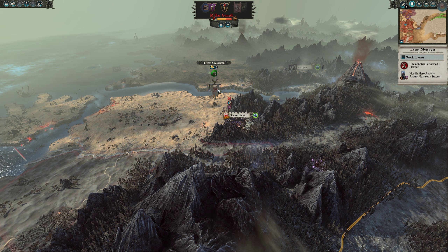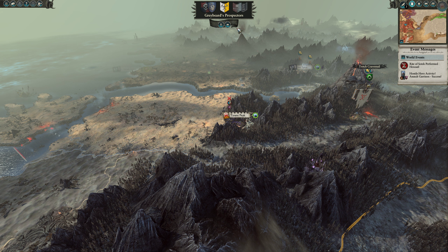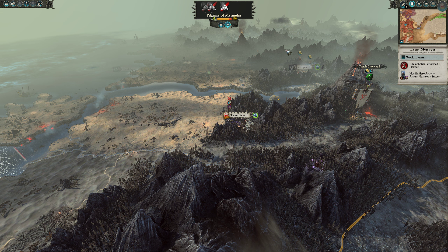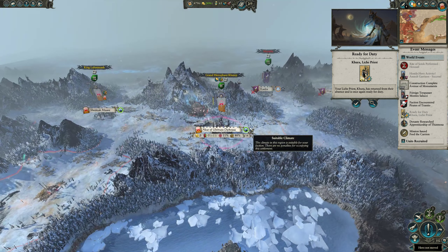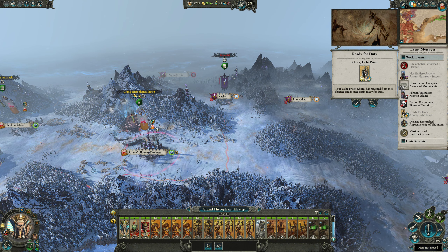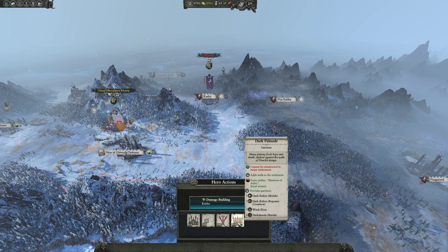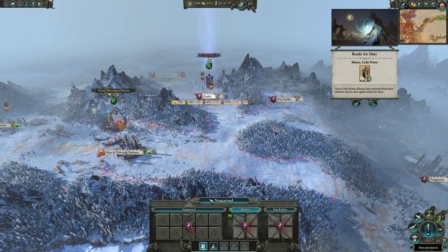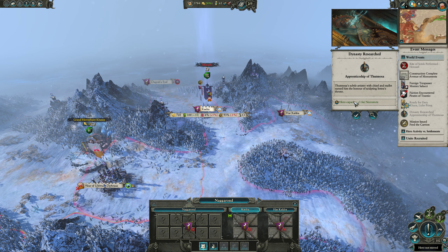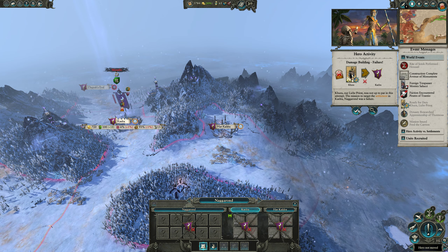There's an assault garrison over there. I saw the little red swords above troops and thought we were at war, but that was just Nag around this turn - we're fine. Let's see if we can damage this building for 1000 gold, give it a try. I don't know if it worked. There's also a raid the following region mission - we're not very far away from there so we might get to do that.